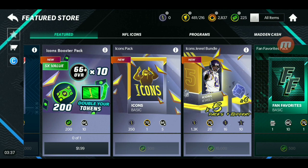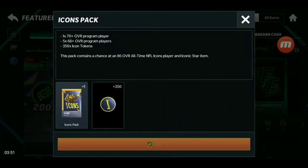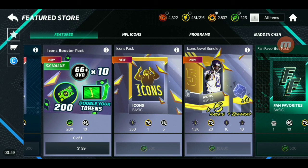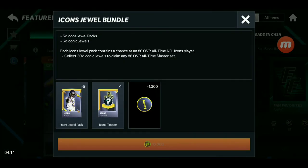So basically you've got an Icon buster pack for two bucks — you get 200 cash plus one Icon token buster. You could probably post them there. There's also a 500 cash for one Icon pack, so you get a 70-plus from that. I'm not going to say you can get coins out of opening these packs because I don't think that's necessarily what you want. You also have the 10,000 cash Icon jewel bundle — five packs topper — you get 1,300 points plus an Icon topper and Icon jewel pack for 10,000 cash, which is kind of good.